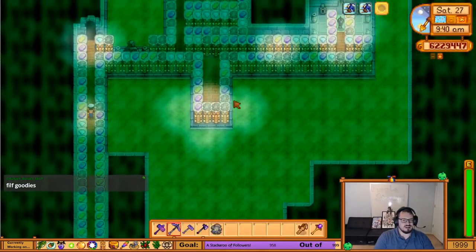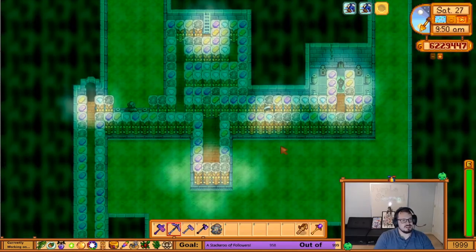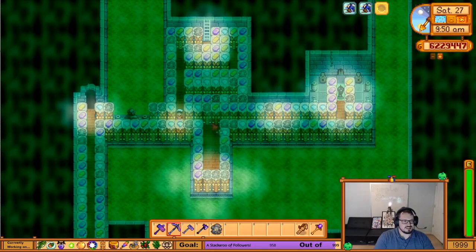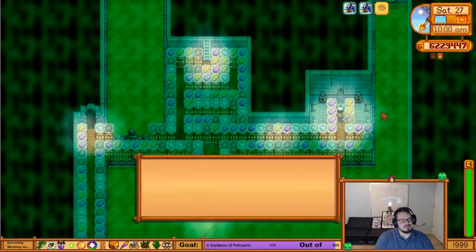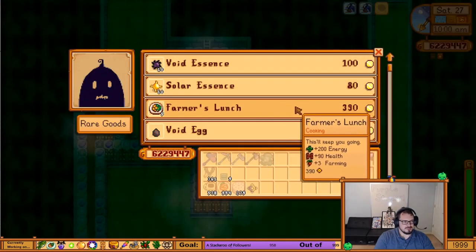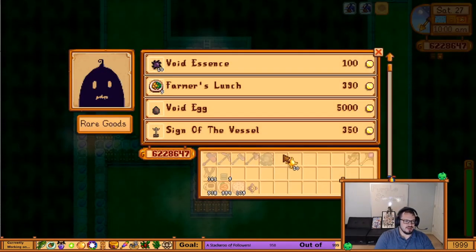Coming all the way through here, you can see I head down to our good friend Krobus and usually buy whatever he's offering. I don't need farmer's lunches today but I usually need solar essence, so I'll buy that.